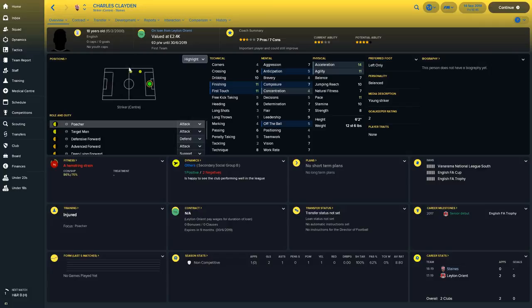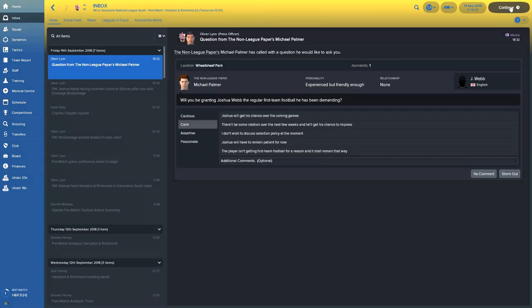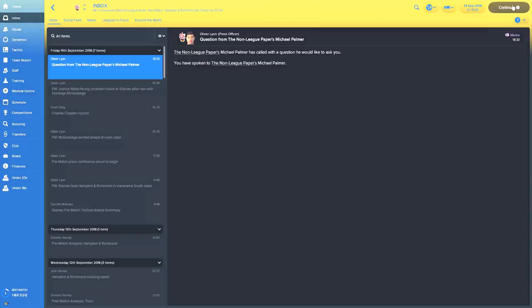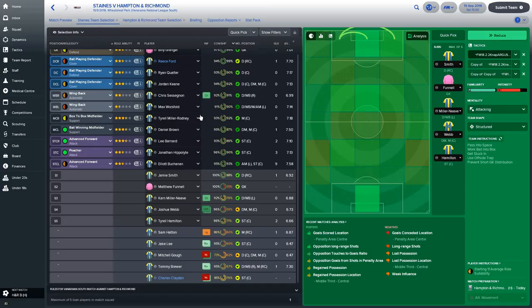We've been playing really well. Looking at the league table, we've shot up to 4th with 16 points — 6 points behind Billericay who are beginning to run away with things. Hampton and Richmond today are down in 13th so we expect to win. If you're watching for the first time, I'm using a plug and play tactic — check out Episode 1 for the detail, and you'll find the link in the description.